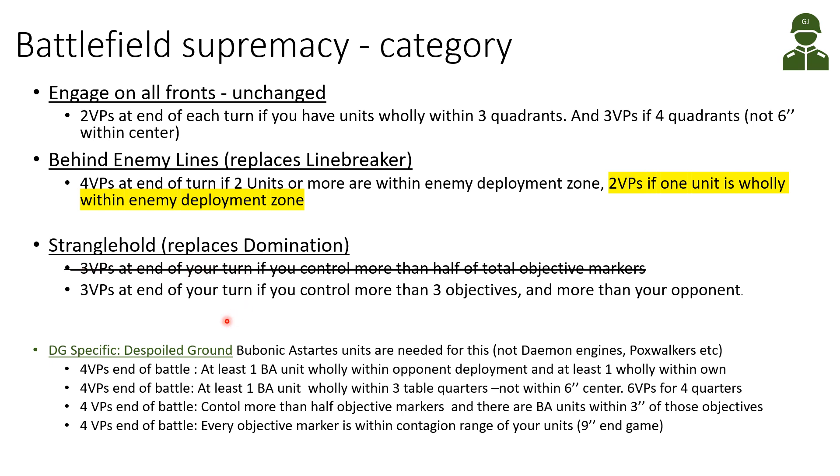Stranglehold replaces Domination. Previously Domination gave three victory points at the end of your turn if you controlled more than half of the total objective markers. The replacement is still three victory points at the end of your turn, but now you need to control more than three objectives and more than your opponent. It could be easier or more difficult depending on the map and number of objectives. Death Guard has the Despoiled Ground specific secondary in this category, which is unchanged.